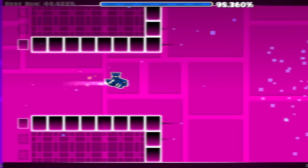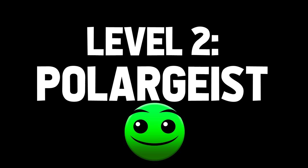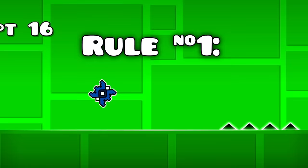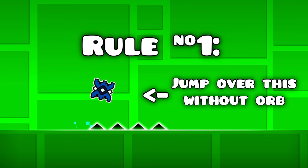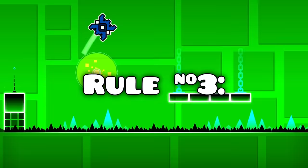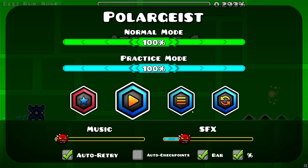Oh, there we go. This was not very hard. And now we can move on to the next level: Polargeist. So there are only three rules when it comes to Polargeist. First, make it past the first jump without using the orb. Second, make it past the second jump without using the orb. And lastly, beat Polargeist. As I've heard, it's impossible to do this with 360 FPS, so I'm gonna switch to 60.